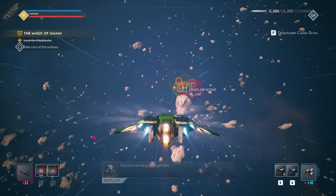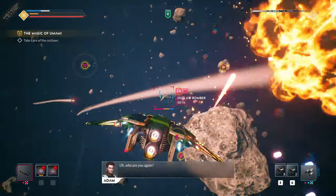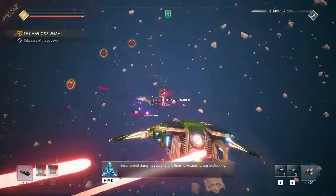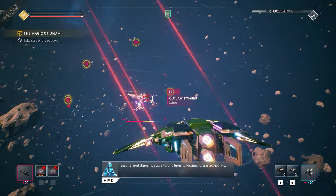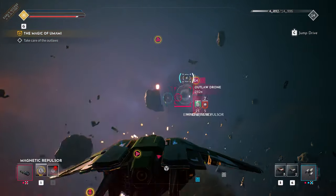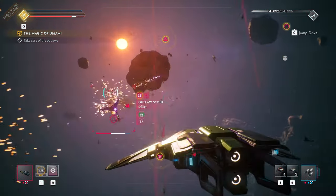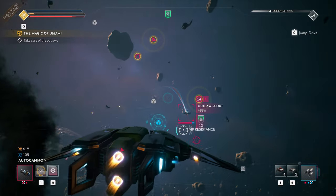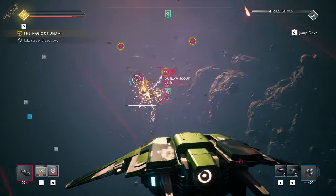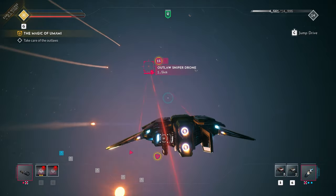Even though the bomber changes the ammunition of missiles to energy, they now require a short lock-on duration before the projectile tracks the target down. Fire too early and the missile is wasted. Cut your vision and the lock is lost. This outlaw sniper makes for an easy lock, but the quickness of the outlaw drone doesn't make it as ideal now that it requires that lock-on sequence.